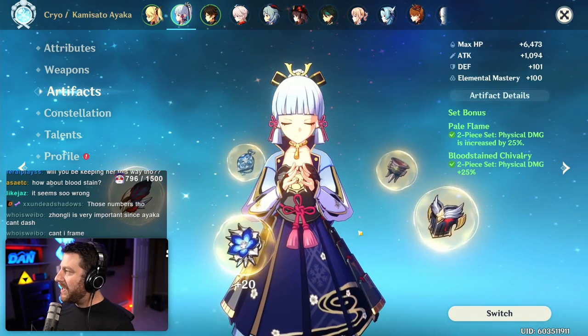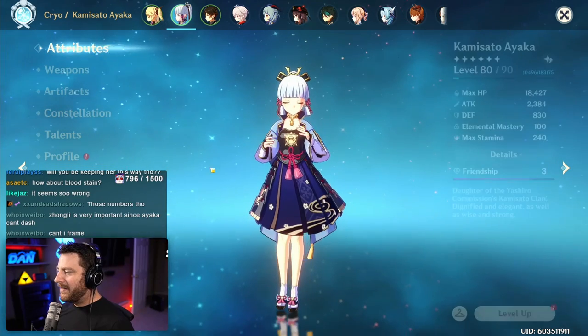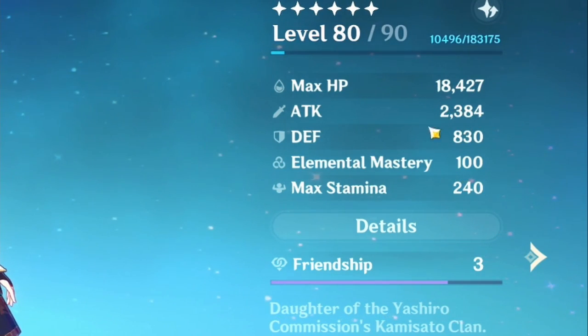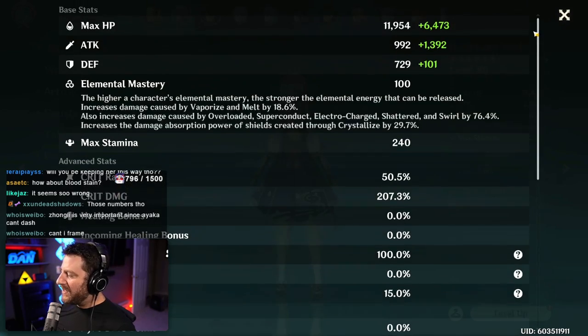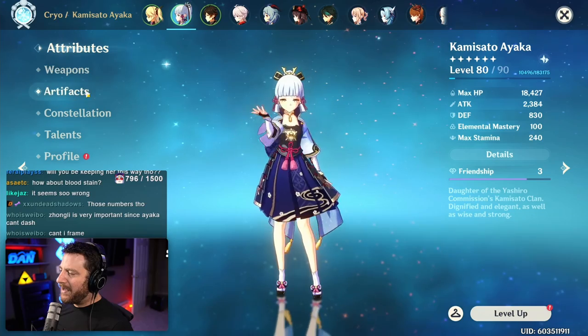Now we have two-piece Bloodstained, two-piece Pale Flame. You can see we have a double physical damage bonus. We have 2,384 attack — about 100 less attack. 50% crit, 207% crit damage, 149% physical damage bonus. We're within 10% on the crit damage. Crit rate is lower, which is unfortunate, but I think it'll work.